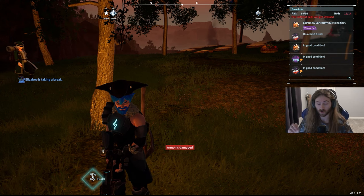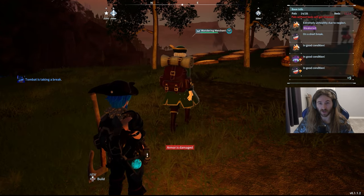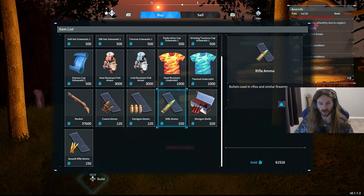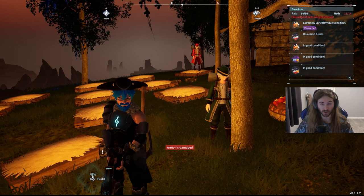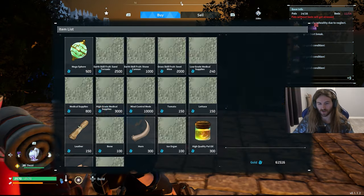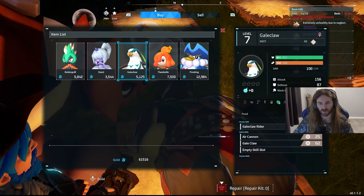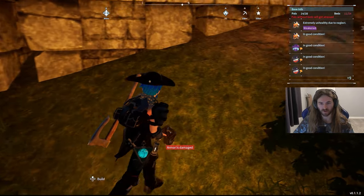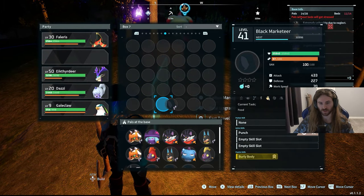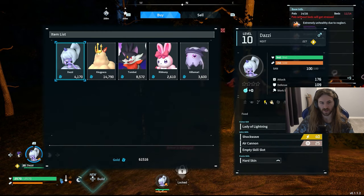My next tip: if you ever need a certain pal or an item like medicine or ammo, I recommend capturing one of these merchants. Yes, you can actually capture humans. This wandering merchant I've caught lets me buy ammo — obviously making your own ammo saves money, but if you have a bunch of gold and are short on time, just buy it. The black marketeer also sells cool pals. A little trick: if you don't like what he's selling, take him out of your Pal Box, put him back in, then talk to him again — he'll have new pals available.